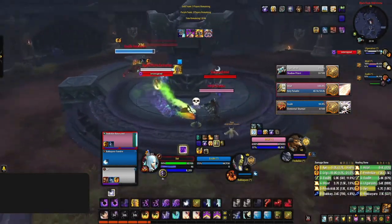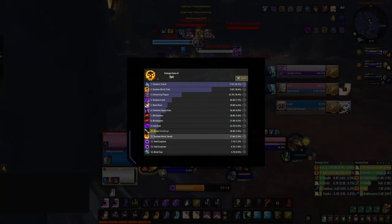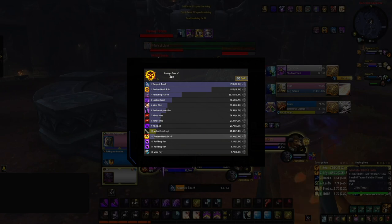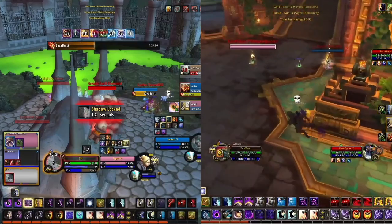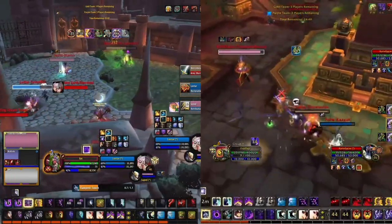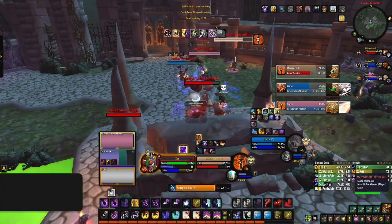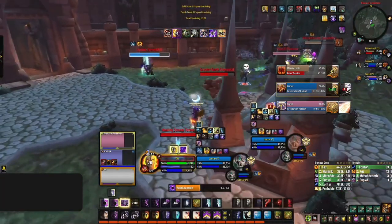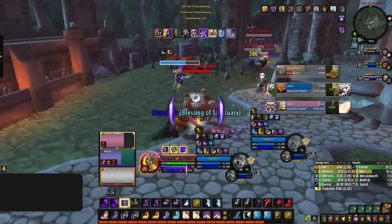The biggest portion of your consistent pressure and overall damage as a Shadow Priest comes from your two damage-over-time effects: Shadow Word: Pain and Vampiric Touch. The goal is to maintain these on as many targets as possible — or at least those targets you're looking to pressure. There are two different types of Shadow Priest comps: ones revolving more around setups, and ones where you want to maximize damage. For example, Shadow Play — Affliction Warlock and Shadow Priest — is a comp where you'll want the most pressure possible, so maintaining your dots is a high priority.